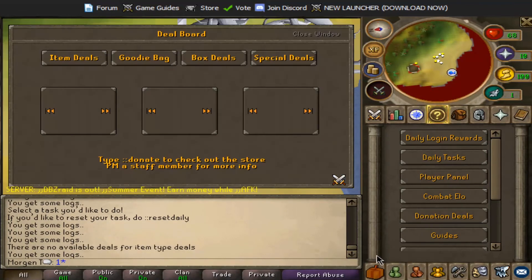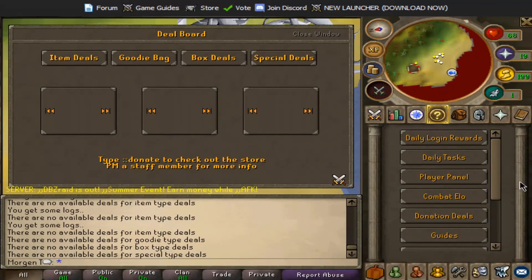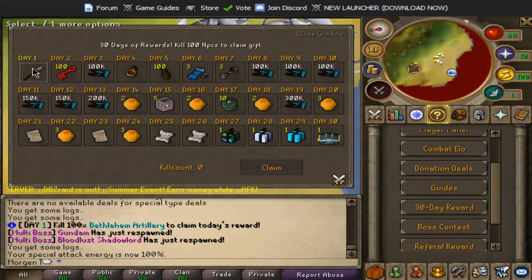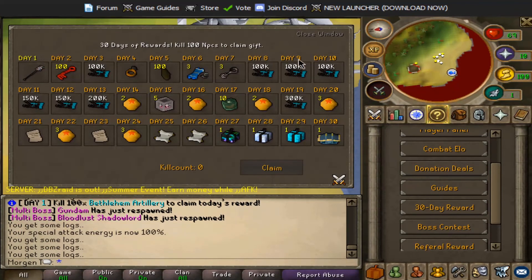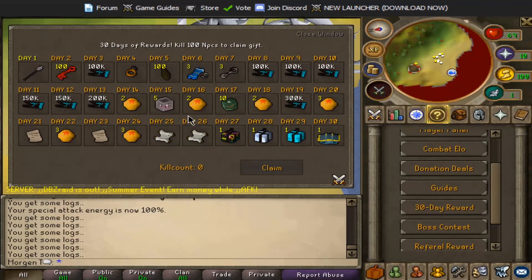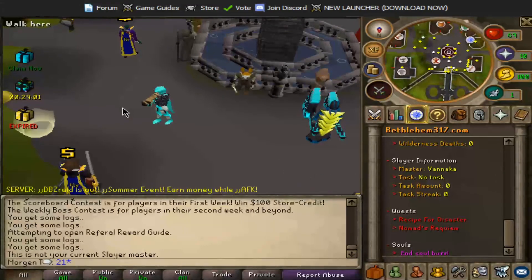You'll know if there are any donation deals on if they come up in here. You've got guides and 30-day rewards - so how does this work? You kill 100 NPCs to claim a gift, so get 100 NPCs every day and you get yourselves a reward each day. The later you go the better rewards you get - like the anniversary chest. So that is it for the video boys, that is the little tour.